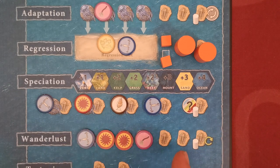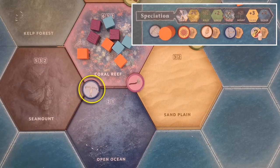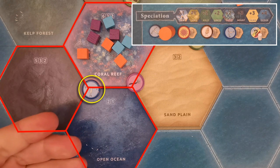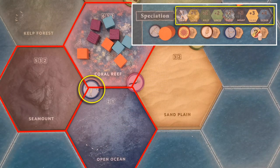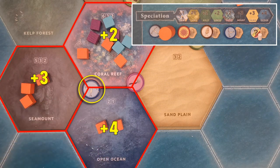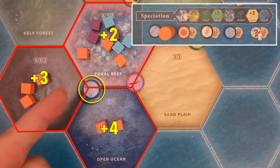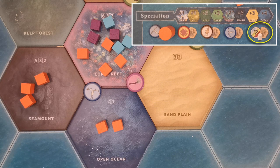With the speciation action, players add more species cubes from their gene pools to the board. Each action space is linked to an element. The player selects any one element of the chosen type on earth, then places cubes on adjacent tiles. An element can have up to three adjacent tiles. The aid next to the speciation action shows the number of cubes that can be placed per tile — for example, up to three cubes in the seamount, up to four in the open sea, and up to two in the coral reef. With the special action space, the player may choose any element on the board, not just one connected to the action space.